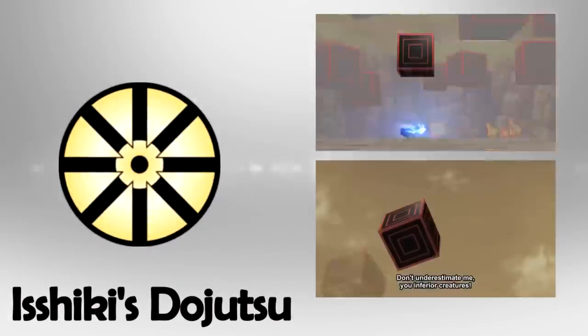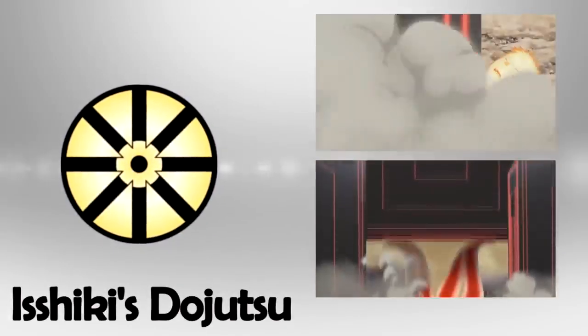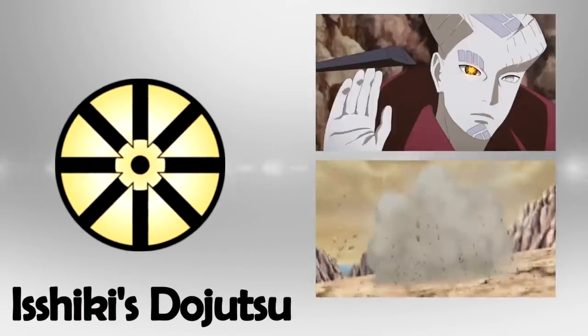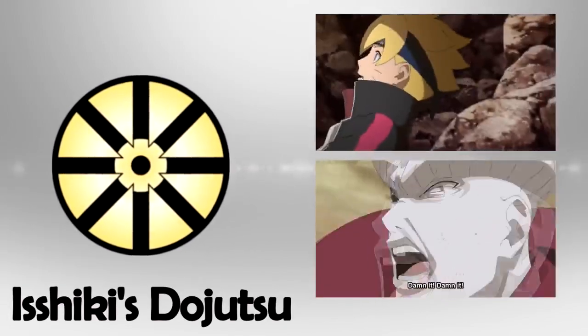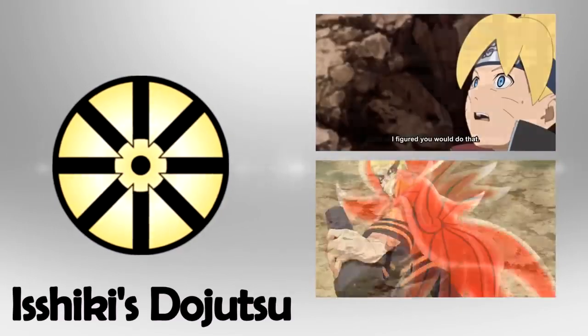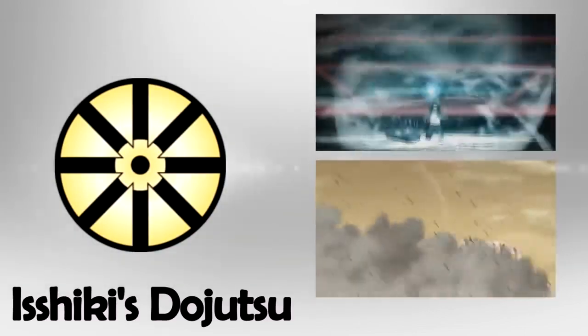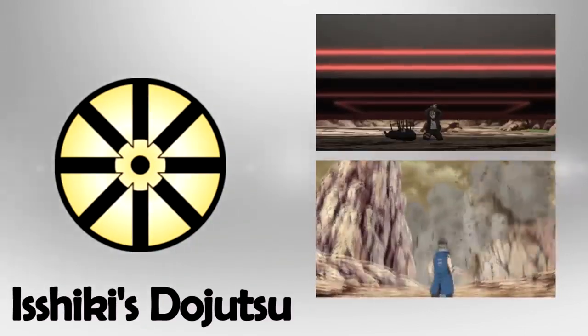Finally, we have Isshiki's Dojutsu. Isshiki Otsutsuki has a Dojutsu that can reduce the size of matter to a microscopic level and enlarge it again. It also allows him to store shrunken objects in a dimension where time does not pass and release them at will. The Dojutsu also allows Isshiki to see his life expectancy, which is manifested in the form of a flaming shadow.